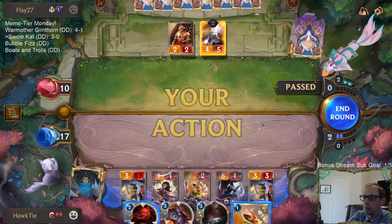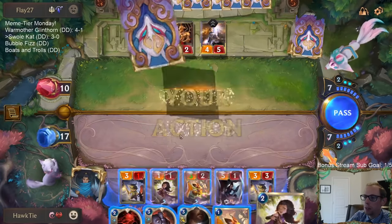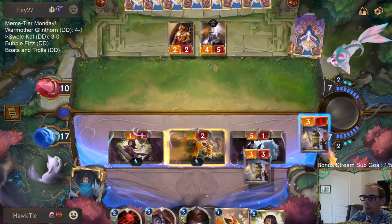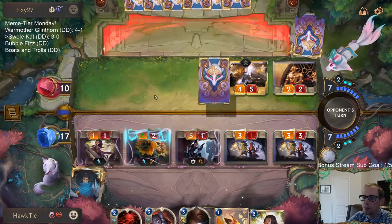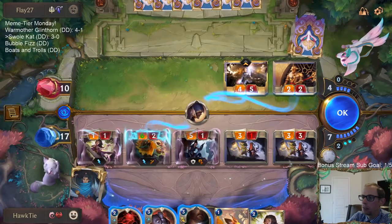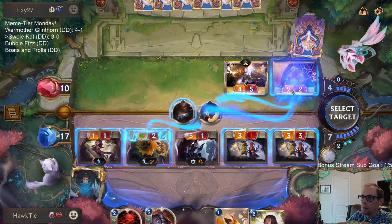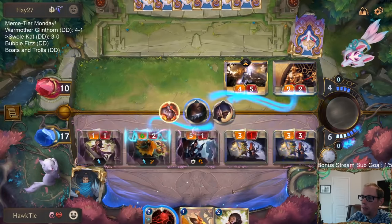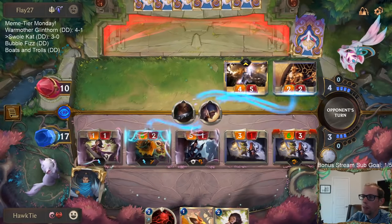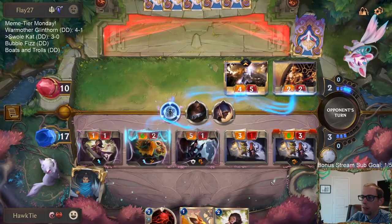All right, we're just going to try to kill them with all these Elusives. I basically just didn't want to play the one-drop to be able to have Transfusion still available. Cannot keep Flower Child alive, so we can play all of these. Let's go Culling Strike here and then Might here. So now this is going to Overwhelm over - there won't be a 2/2 there to deal damage too. I still have Transfusion to help out against something else.